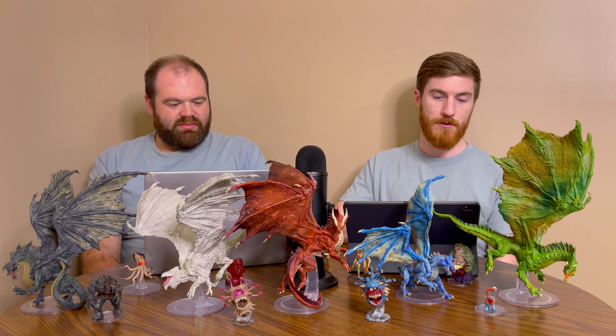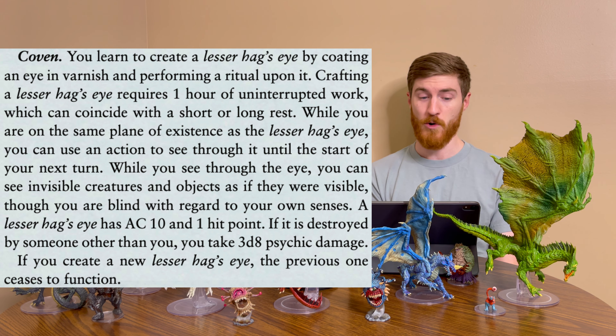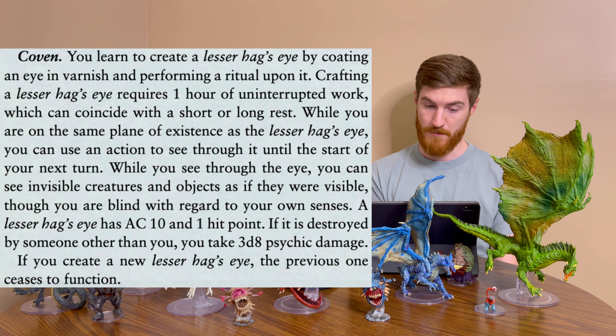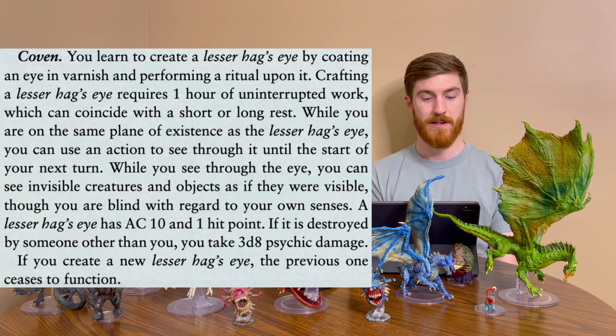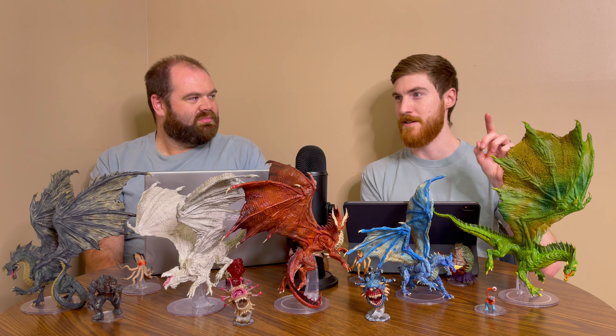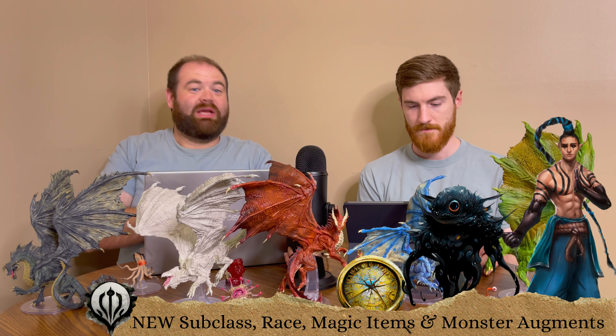Lastly, the coven option: you learn to create a lesser hag's eye by coating an eye in varnish and performing a ritual. Crafting it requires one hour of uninterrupted work, which can coincide with a short or long rest. While on the same plane as the lesser hag's eye, you can use an action to see through it until the start of your next turn, seeing invisible creatures and objects as if they were visible, though you are blind to your own senses. The hag's eye has AC 10 and 1 hit point. If destroyed by someone other than you, you take 3d8 psychic damage. If you create a new one, the previous ceases to function. Keep in mind: once you pick one of these four variations, that is your path — you get those spells and those abilities at each level. It's not like the totem barbarian. Look at all the options before you make your decision.